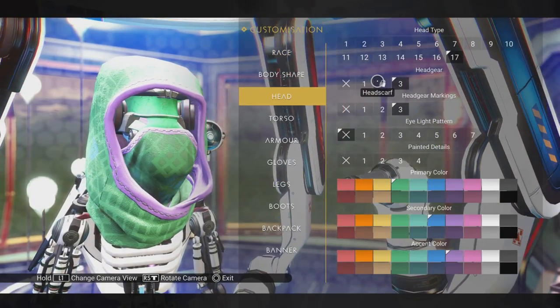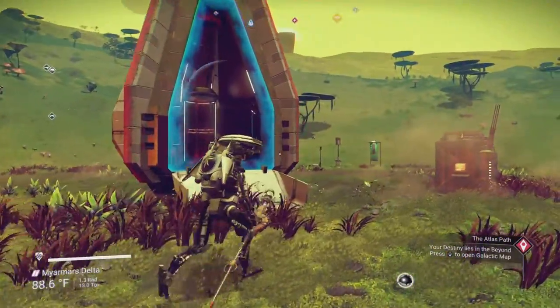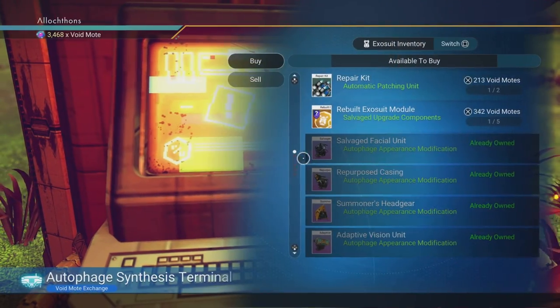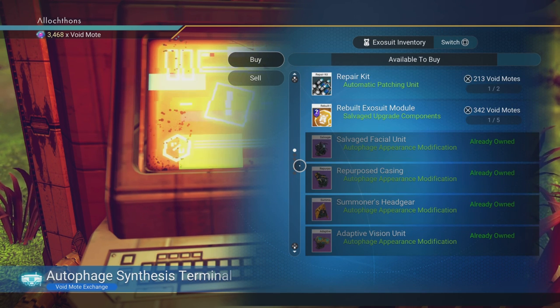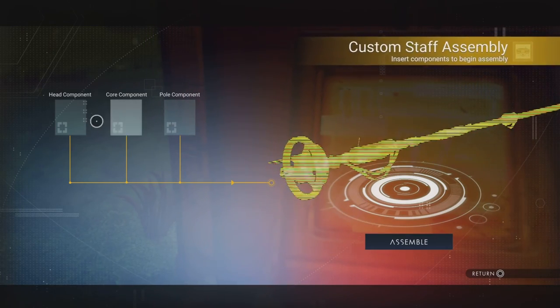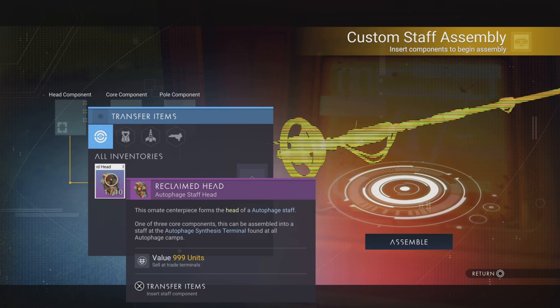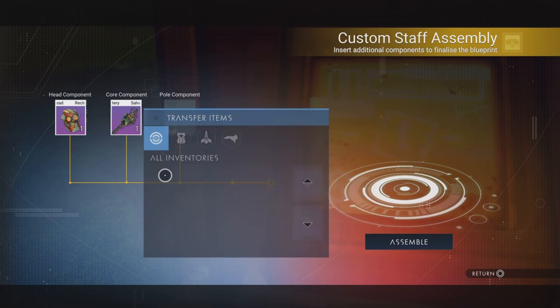I'm going to try to find why I don't have that and come back. I went and looked for the thing I was missing and I have everything here, so whatever that is in the appearance modifier I don't have it. Perhaps we're going to get that on another expedition, or maybe it's buyable in the Anomaly. Apparently you can only use each of these once.